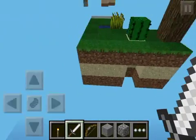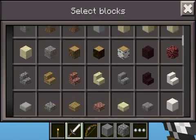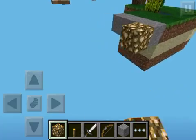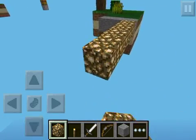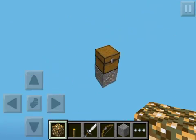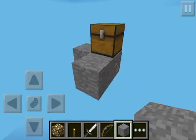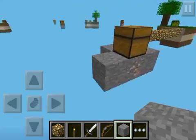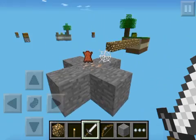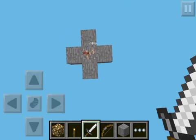Right here you can fall down and die. But if you survive and gather some stuff, you can make your way over to this spot here where there's another chest — an iron ore chest.